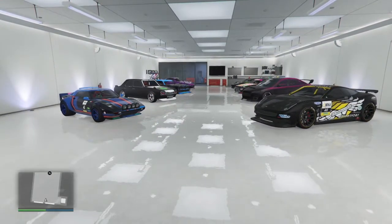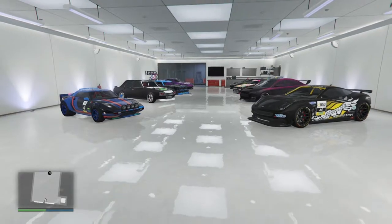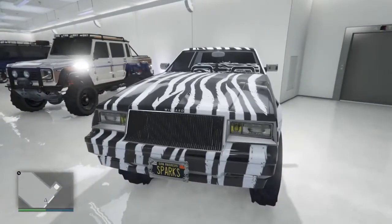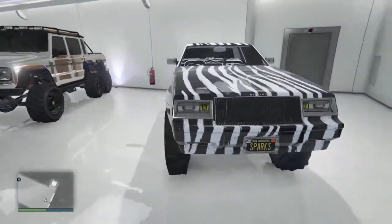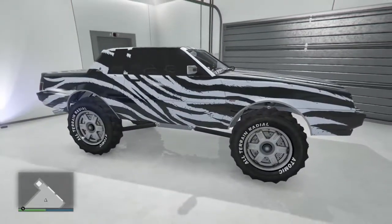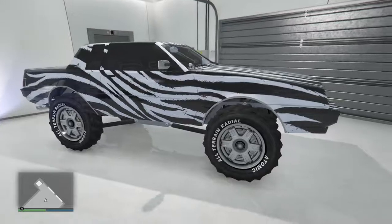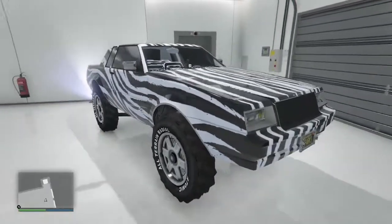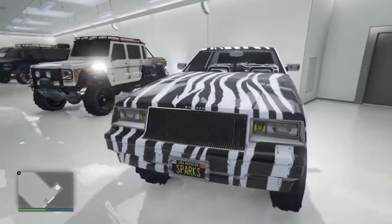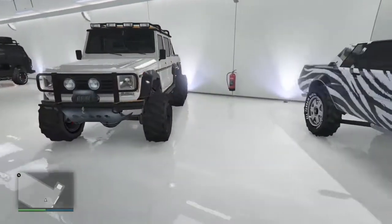Moving on to the next garage — as you can see this one's not full, only got eight sports cars and sedans at this point. Moving to the next garage — this is the truck garage, as you can tell by the ridiculous giant donk sitting here. It was fun for about a day and then it just sat here — what am I going to do with it? It's not really a hill climber and no one else has one.